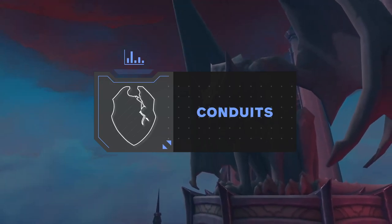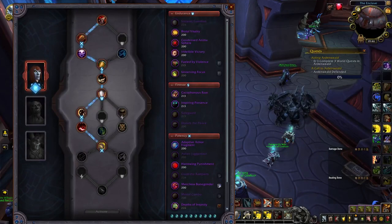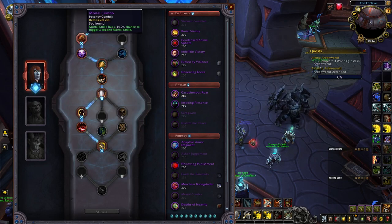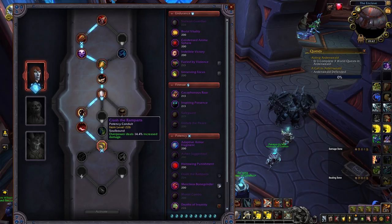We can't talk about soulbinds without talking about conduit choices, so let's get into the best conduits you should use as an Arms Warrior. Potency conduits are super strong for Arms Warriors, gaining a lot of extra pressure through them. Your best potency conduit will be Mortal Combo, as it can not only add to passive pressure but to your burst as well — it can copy buffed versions of Mortal Strike, making it superior to any other potency conduit. Crash the Ramparts will be your second best option, bolstering your passive pressure as well as buffing Dreadnought damage from your normal talents, and being easy to obtain from the PvP vendor.